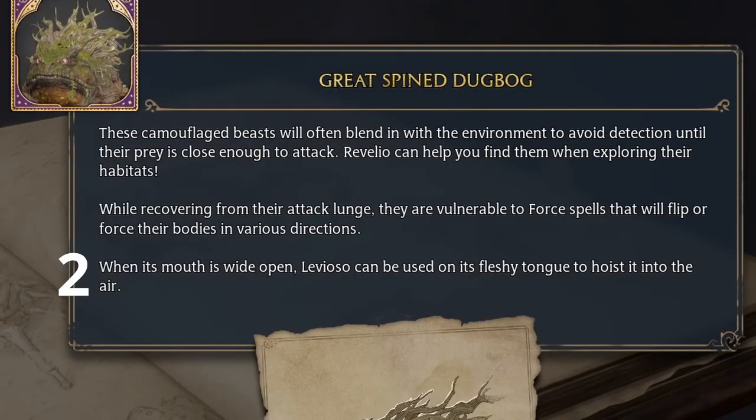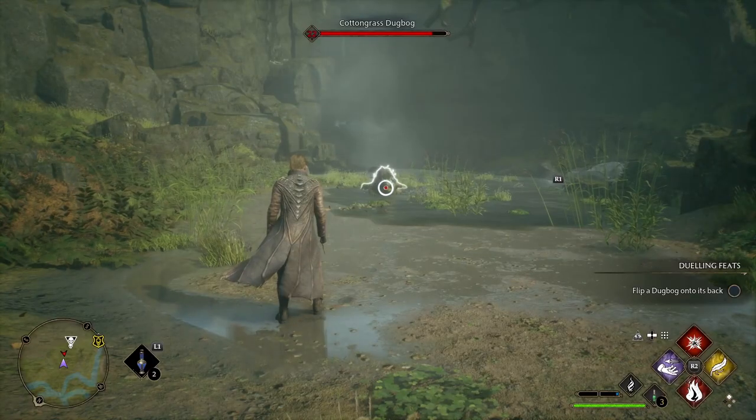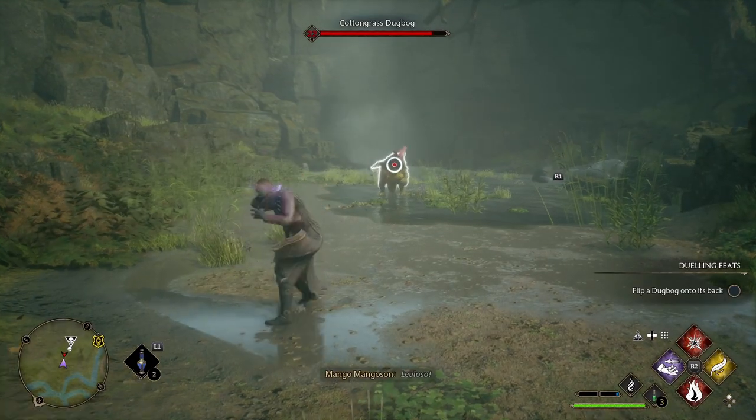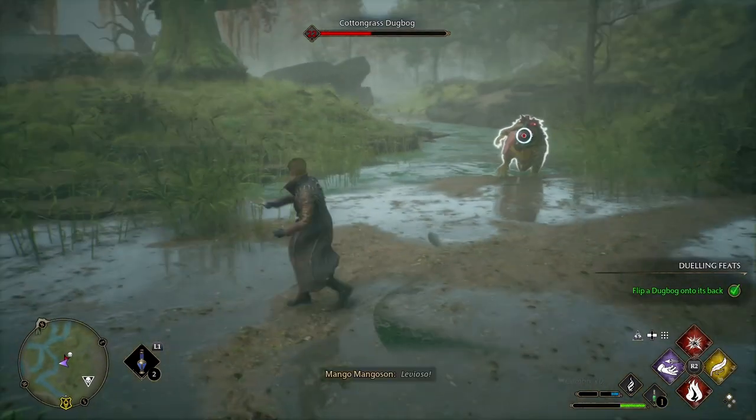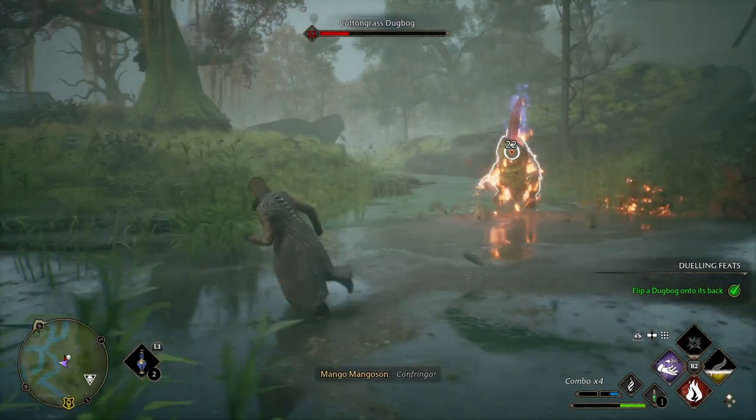Secondly, they are vulnerable to levitation when they are preparing their Tongue Lash. This is an awesome mechanic and a really fun one to take advantage of. Their Tongue Lash has a long lead-up and is blockable with Protego, but you're going to get a lot more damage out of Leviosa.